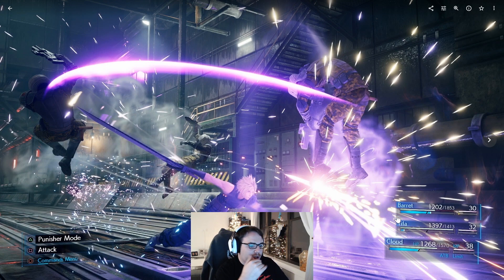Cloud again in Operator mode. This is probably the invasion of the Sector 5 reactor, because now we have Tifa in the party, although neither her nor Barret are featured. It seems like Cloud has an ability here that is some sort of arc slash that can hit multiple enemies, which is pretty cool. I did not have that in the demo I played at PAX West, so this is pretty neat.